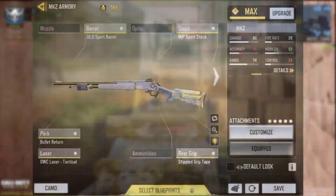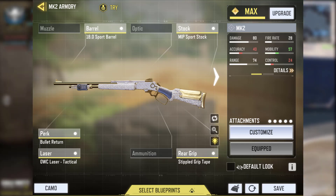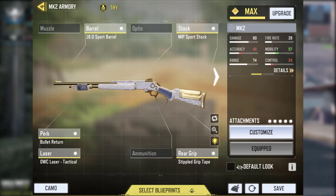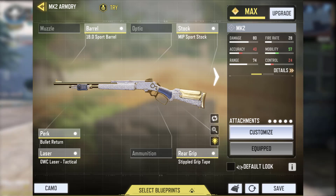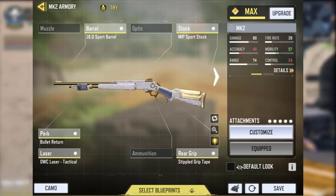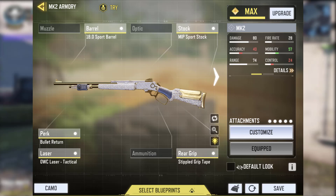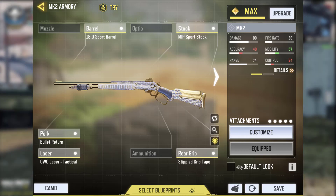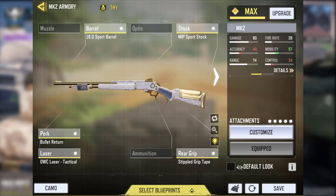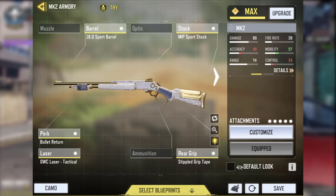For the class setup, I have the Sport Stock, the Sport Barrel, Bullet Return, Laser Tactical, and Stippled Grip Tape. All of this is what you pretty much need in order to survive with this weapon. Every single attachment here except for Bullet Return gives you an ADS speed benefit, which you actually need for this weapon because it's really, really slow. The reason I have Bullet Return is because you're going to go through your ammo very fast, so the more kills you get, the more chances there are for ammo to be added to your mag without having to reload — there could be a point where you spend 10 bullets without reloading.